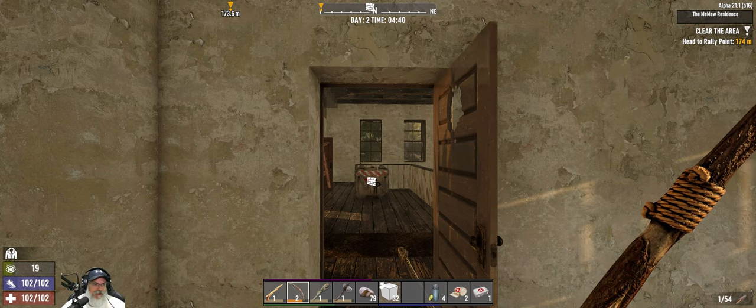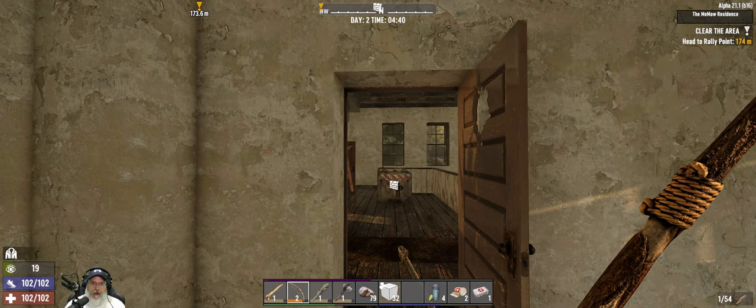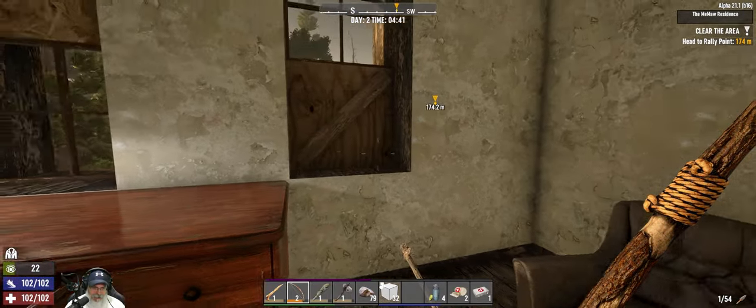Welcome back, everybody, to 7 Days to Die on Alpha 21. This is the Dead is Dead series. We are on Life 2 and Day 2.